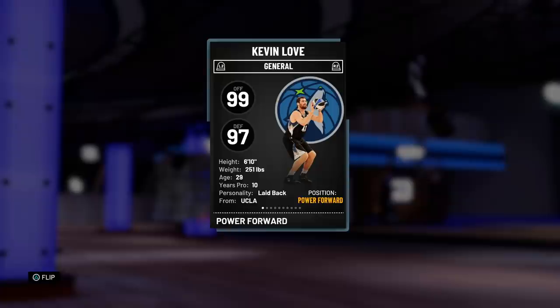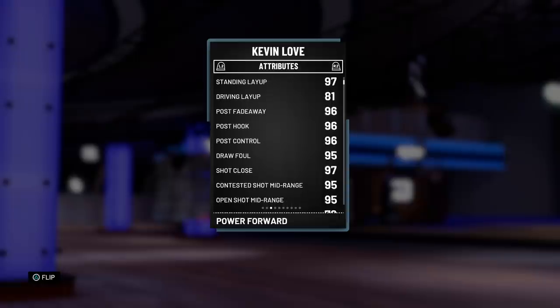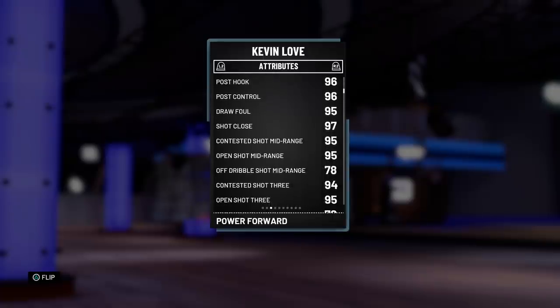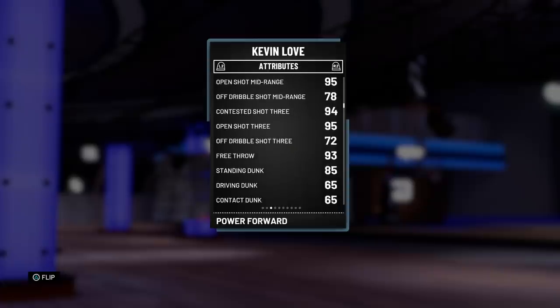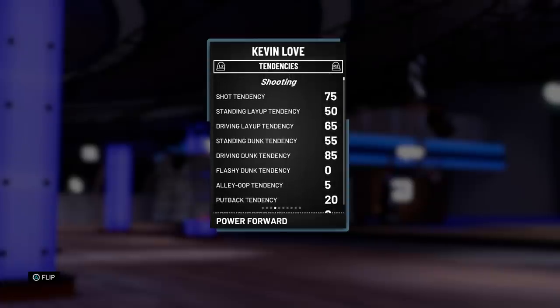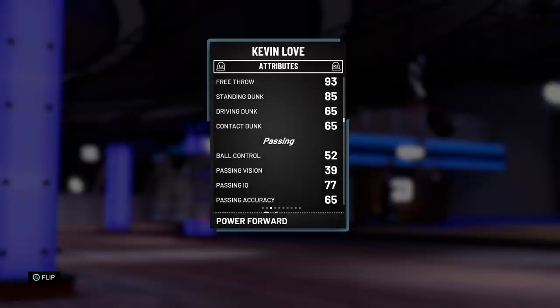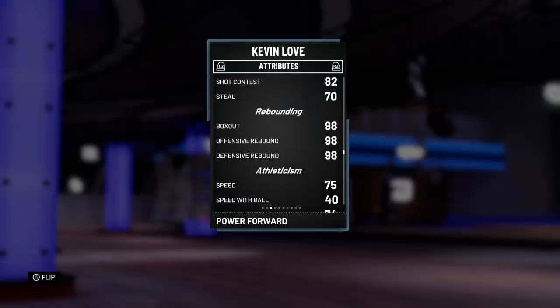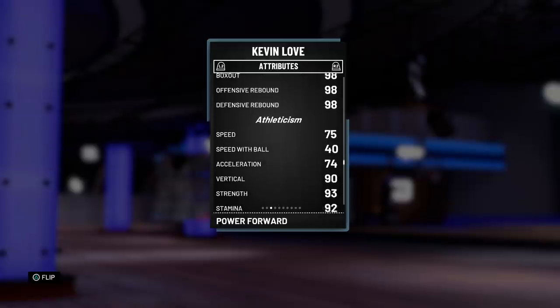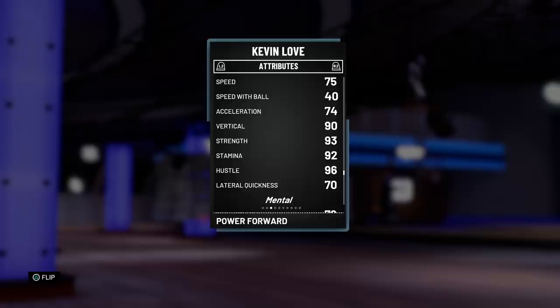I have a feeling this guy is going to be everyone's center. 99 offense, 97 defensive overall — no way. 6'10", 251 pounds. Looking at these stats, he's already looking elite. 81 driving layup for a Love is honestly nice. He's got amazing post game, nice draw foul, 95 mid-range, 95 open three — pick and pop heaven. 93 free throw when he does go to the line. 65 driving, 65 contact — I don't think this man has hops whatsoever.